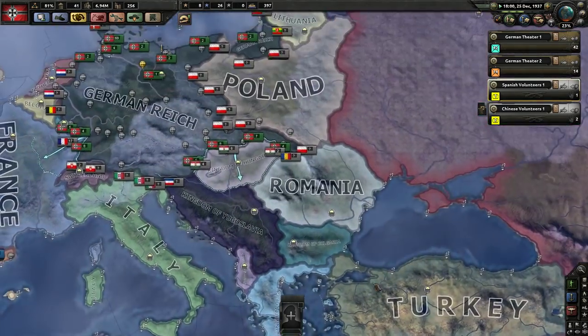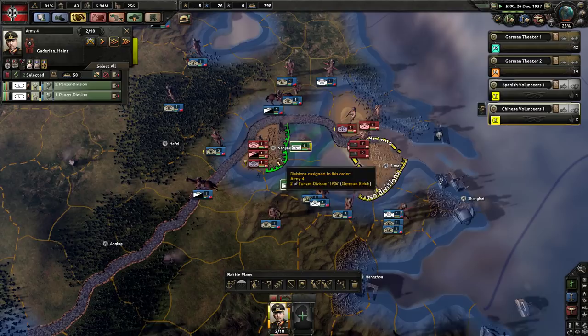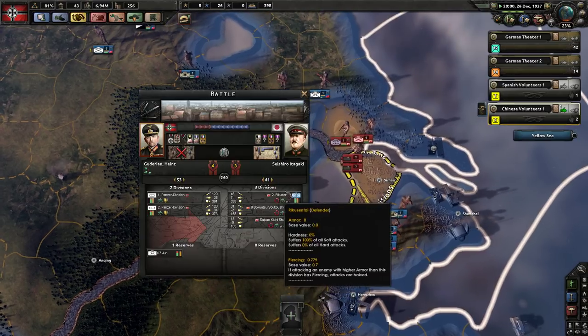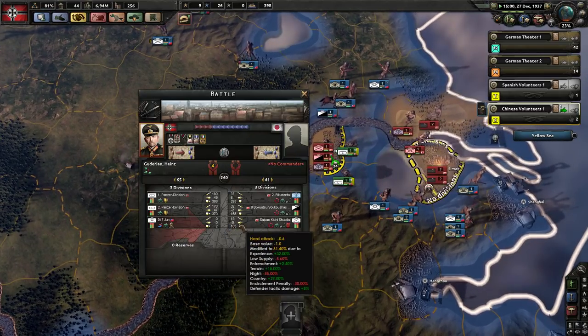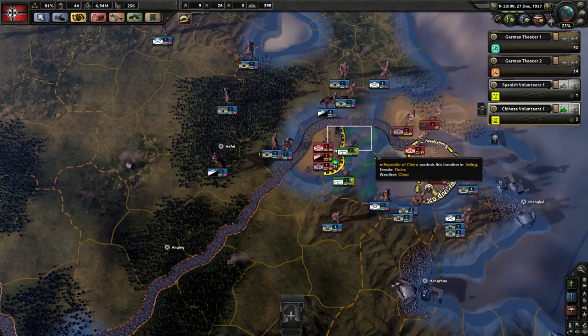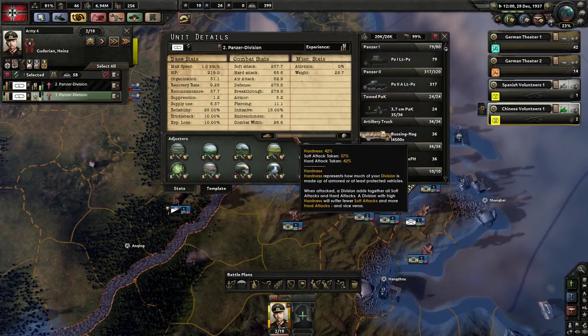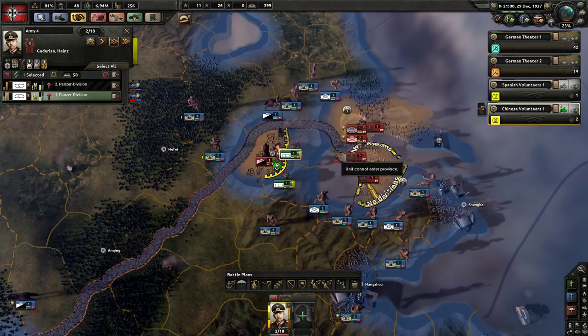Not using many amphibious assault or mountaineer special stuff just yet. If the Chinese would support me, this should be a pushover — it's 240 width. Their negative hard attack against guys with 40-42% hardness — I would like to increase that. Maybe switching entirely to mechanised is going to be the way, because when you have really high hardness, things just can't touch you.